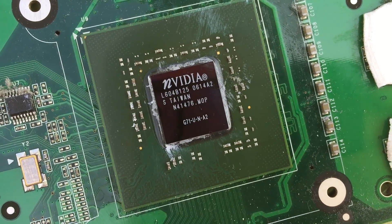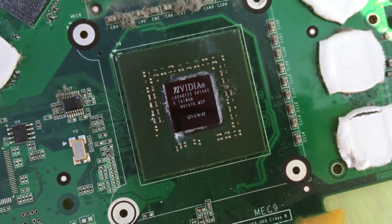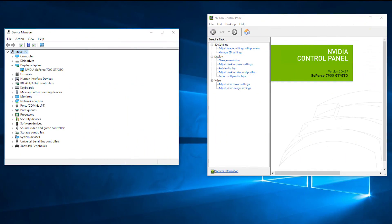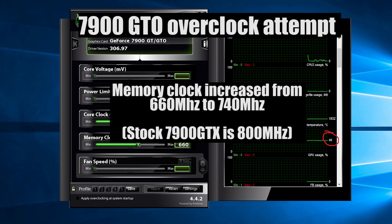As such, the 7900 GTO spent about a month in retail before selling out and disappearing entirely. Today we'll be taking a look at how this old girl performs. I got this MSI version working on legacy 306.97 drivers with Windows 10. I also tried to match the clock speed of the 7900 GTX as many enthusiasts would have done back in 2006, but came up short with the maximum memory clock being 740MHz instead of 800, before the card just gave me a grey screen.